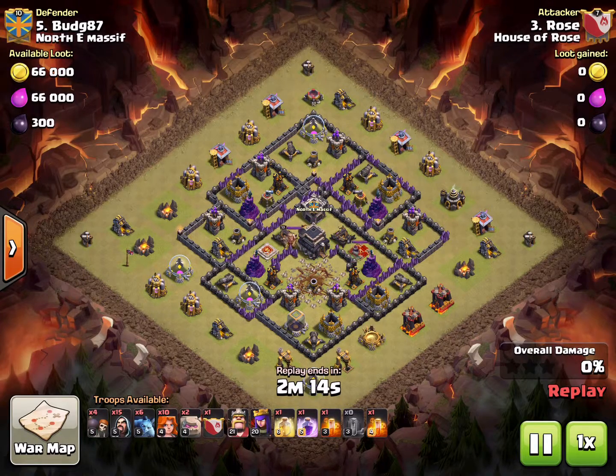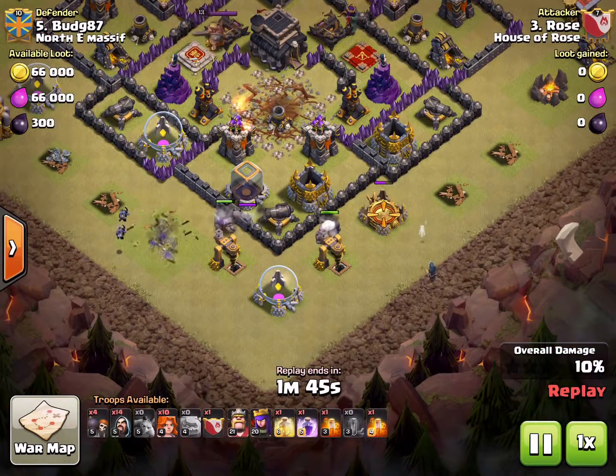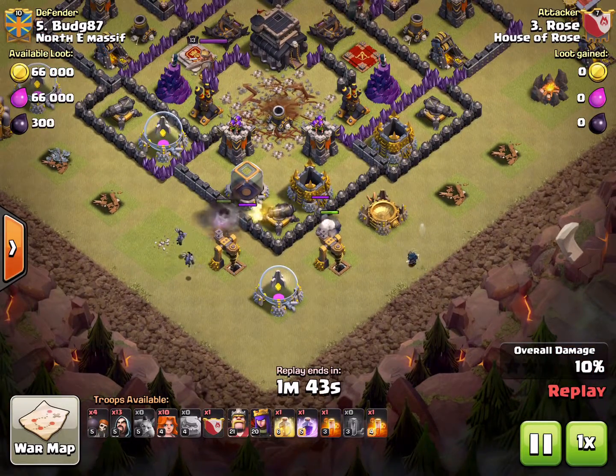For this particular base, we noticed that we could use minions and they weren't in reach of the air defense or any of the archer towers. So we dropped down two minions on either side to start our funnel. This way we can get our funnel going before we actually start dropping our golems, which would start taking damage. As you can see, the minions started the funnel. We drop our two golems, and then we keep going with the funnel with two more wizards on the right side.